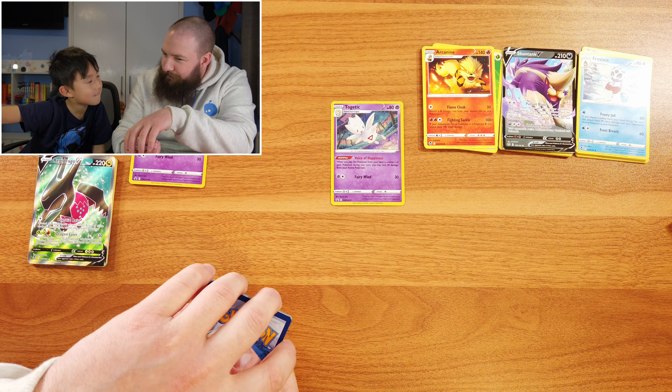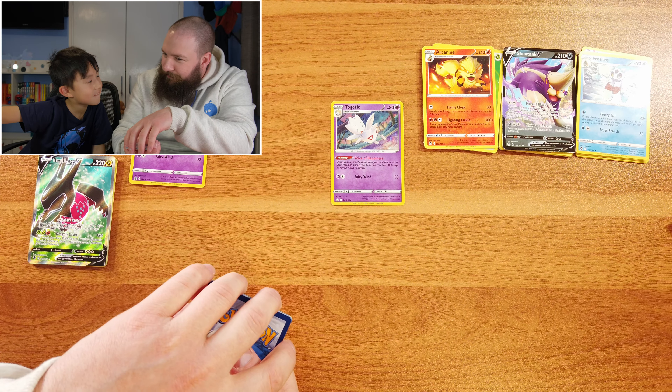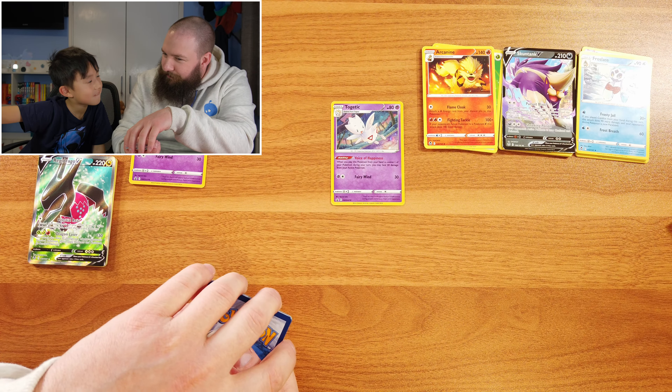So there is our Regidrago — it's got the texture and everything. Skuntank. I think I won. Ray thinks he won too. What do you guys think? Let us know in the comments who won this battle. Byeee!